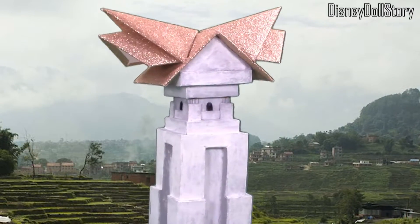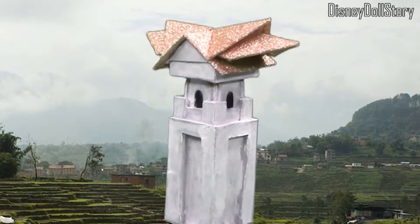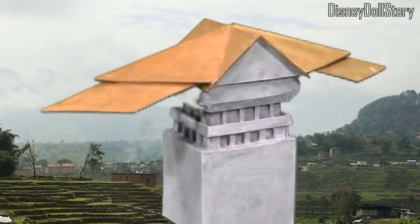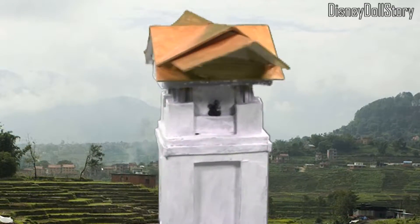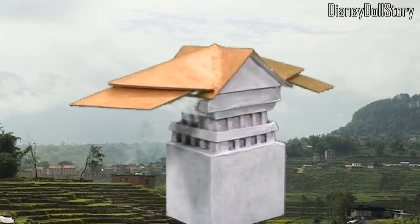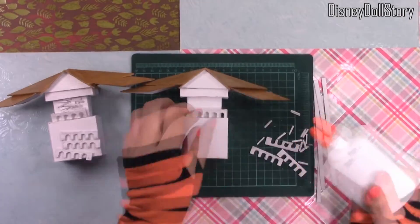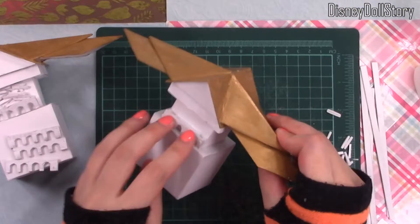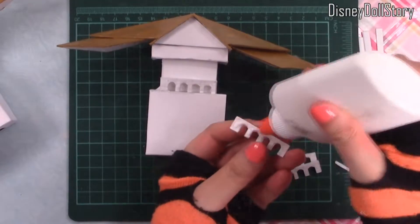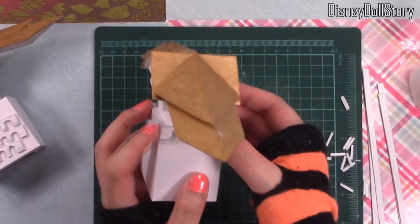This is just a progress update video because it looks like this project is going to take a few more weeks. I'm trying to make Fang the city from Raya and the Last Dragon. In the last video, I already made the platform and the seven towers, the middle corridor structure, the fence and the front gate, but they did not have any details — they were just cardboard cutouts with roofs on top. They had the basic shapes and they vaguely looked like Fang from far.